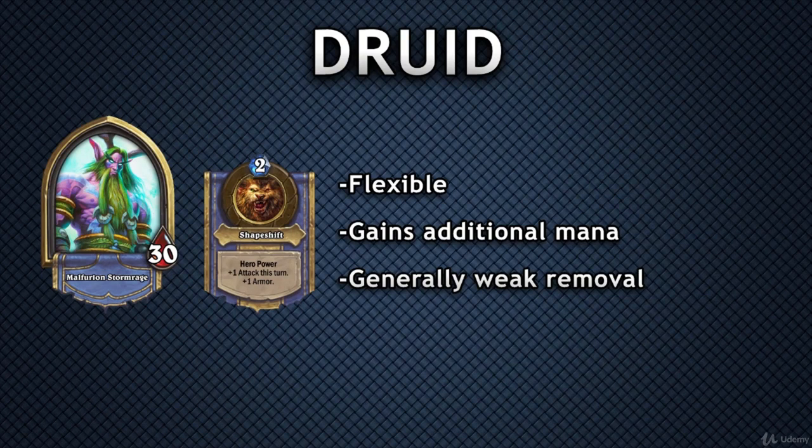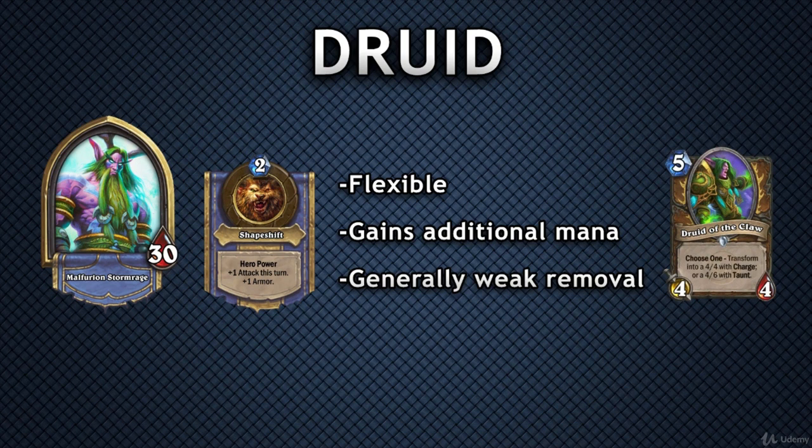The first class is Druid. It is a class that is meant to be balanced, not in terms of power, but in terms of offense and defense. Many Druid cards have an option to be played in two different ways. These cards use what's known as the choose one mechanic. This usually allows the player to use the card offensively, to deal more damage to the opponent, or defensively, to protect the hero or other minions.